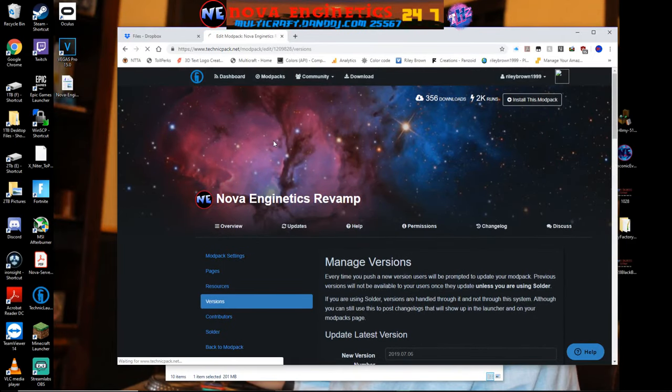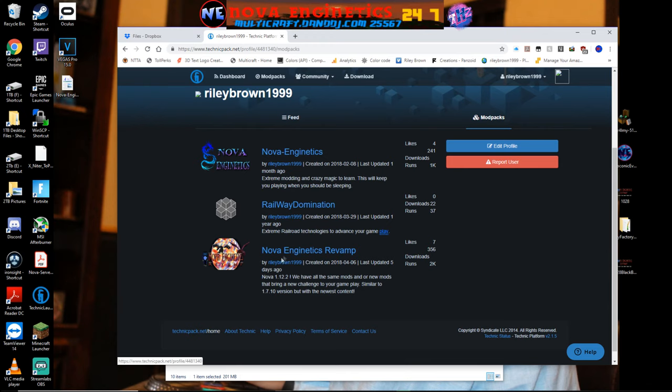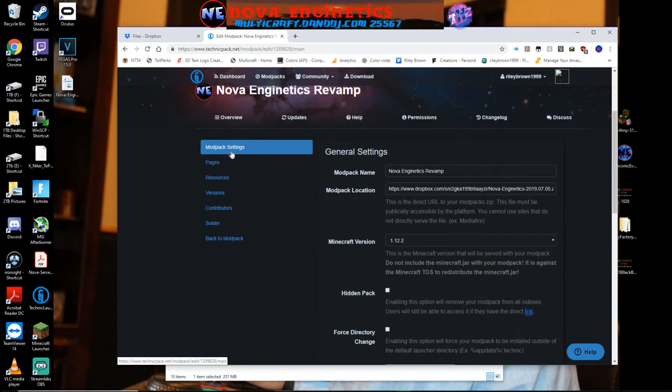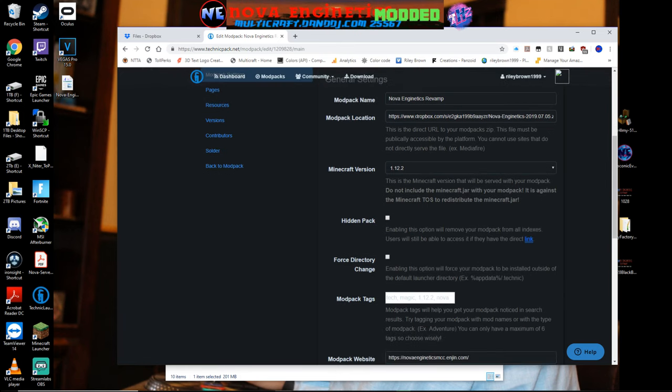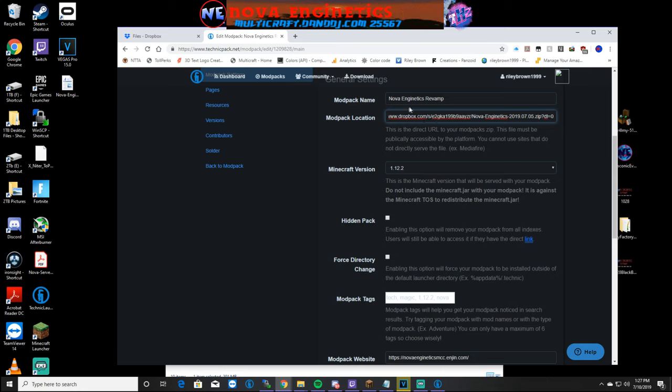Once you copy the link, go over to the Technic webpage — TechnicPack.net/dashboard. Go to your modpacks, click into your pack, scroll down and click Edit Modpack, then go to Modpack Settings. There's a field called Modpack Location — delete what's there, paste your link in with Ctrl+V, then go to the end of the URL and change the zero to a one. That way when players click Play it downloads the file — they need to download version one, not zero.